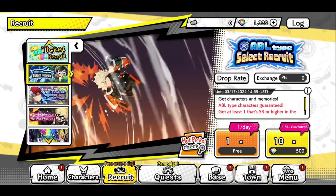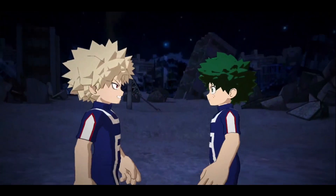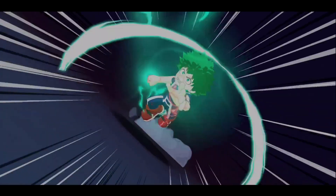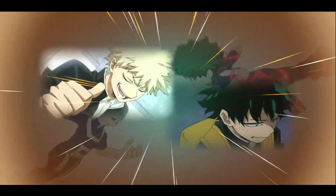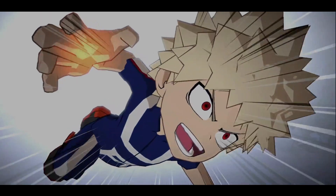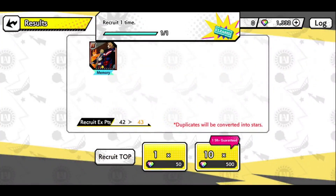Let's do the free single summon. Since I already have Todoroki on this banner, I would really like to pull Bakugo because he's an amazing PvP unit. Let's see if I can get lucky again. Another free character would be incredible — but no, it's not happening. The rainbow isn't there either, so that's that.